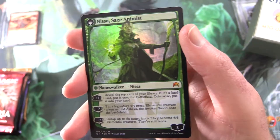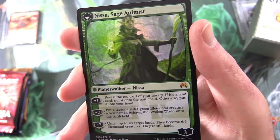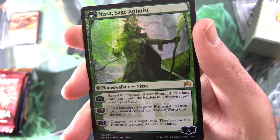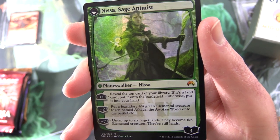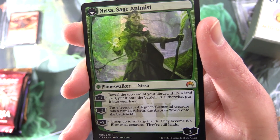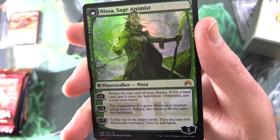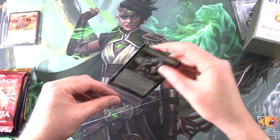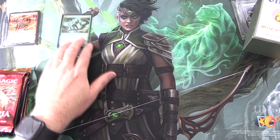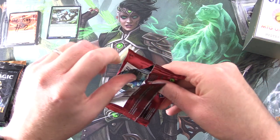On the other side it is Nyssa Sage Animist, Planeswalker Nyssa, 3 loyalty. Plus 1: reveal the top card of your library — if it's a land, put it onto the battlefield; otherwise put it into your hand. Minus 2: put a legendary 4/4 green Elemental Creature token named Ashaya the Awoken World onto the battlefield. Minus 7: untap up to 6 target lands; they become 6/6 Elemental Creatures. They're still lands. That is a fun one indeed. What is your favourite double-sided card like that? I think the Liliana is the one that sticks in my mind the most — let me know in the comments.